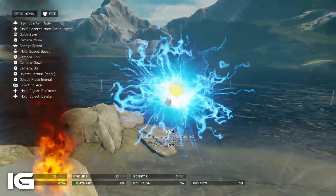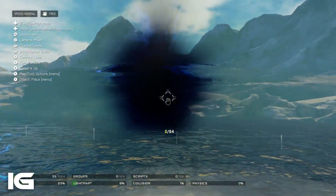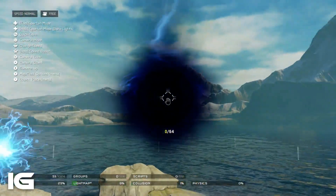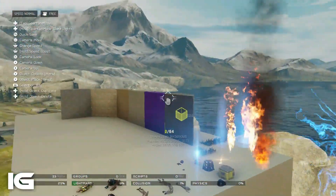Over here is pretty cool — this is the brand new Kill Ball Plasma, which I thought was pretty neat, along with this black hole, which is very intimidating. I'm kind of afraid to fly into it because it literally turns to a black screen, which is pretty cool.